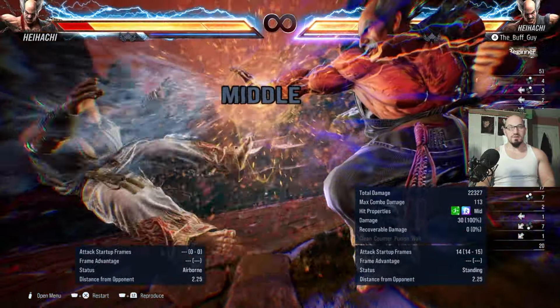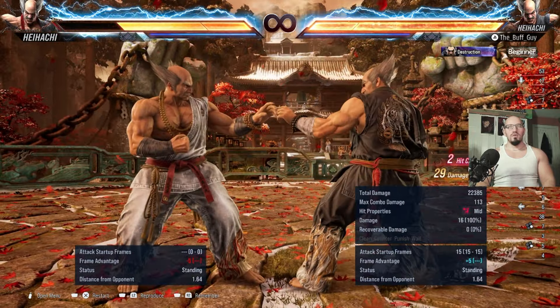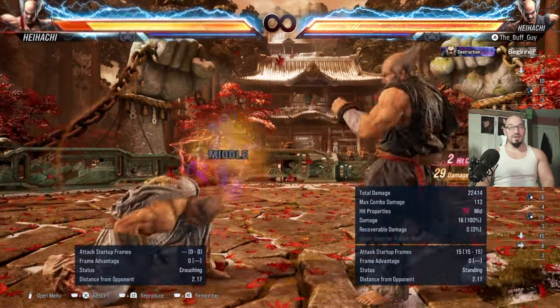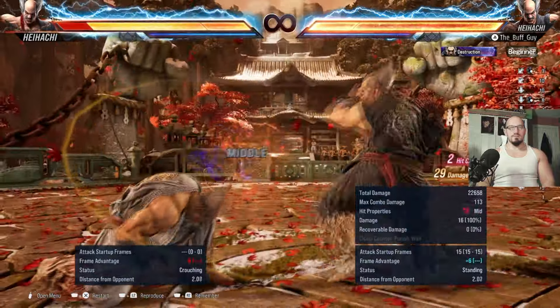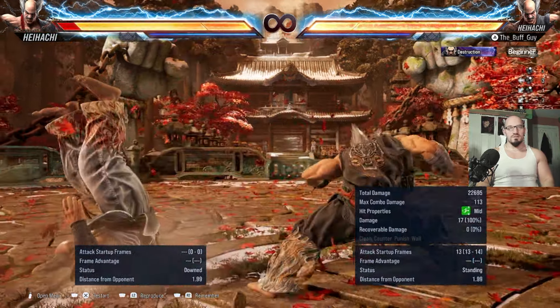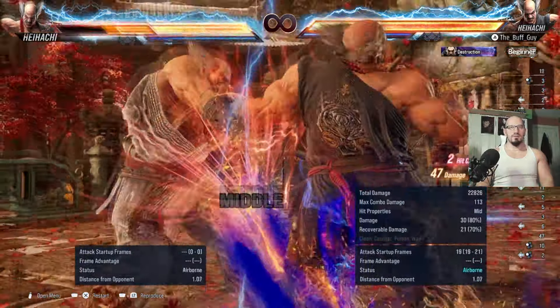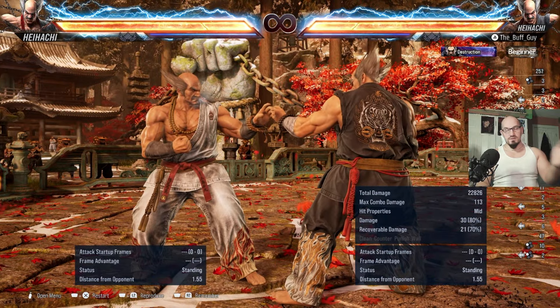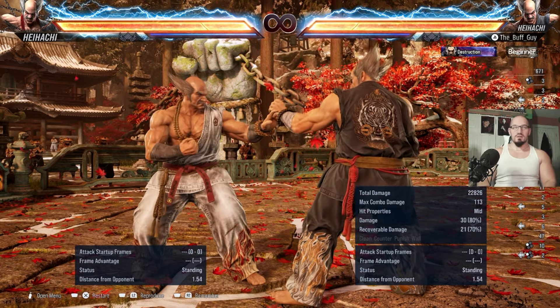At 15 frames you're pretty much going to be launching with electric. You can technically launch 13 and 14 frame moves with electric, but realistically electric is your 15-frame punish — or down 4,3,1+2,1 QCF1, all guaranteed for 49 damage. His long-range punish is iron hand QCF2. For while standing, he has while standing 4,4, and going into the stance while holding down puts him at plus 6 — he can launch them or get a heat engager off that.